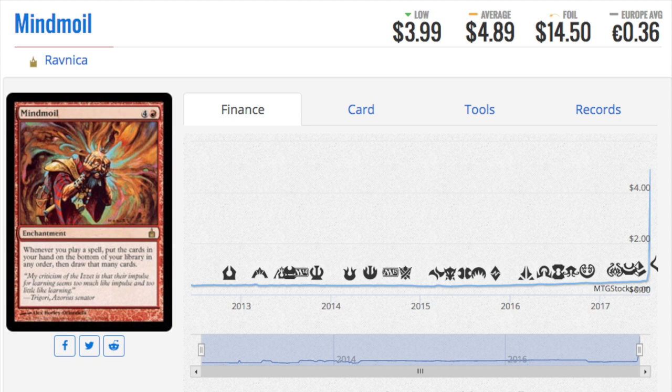Now another one - you can see this is a card that for the longest time has been bulk. But anytime you can draw cards it's very good. I've always wondered why this card did not go up in price. It is now a five dollar card and a fourteen dollar fifty cent foil - the foil was bulk as well. It's old, it's from Ravnica, that is a very long time ago. Four mana in red: whenever you play a spell, put the cards in your hand onto the bottom of your library in any order, then draw that many cards. That is the key - you get to draw that many cards, and it will trigger other abilities that will probably allow you to draw more cards.